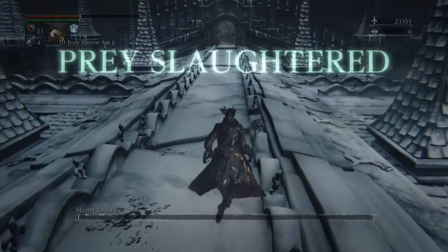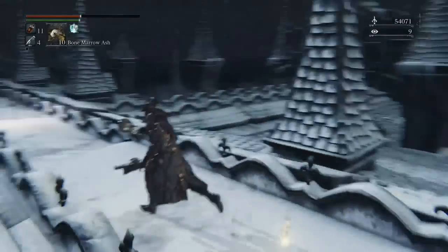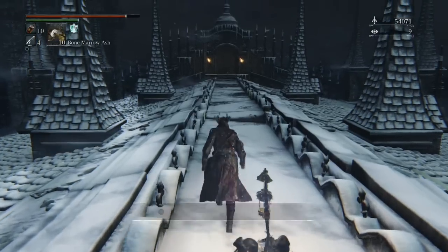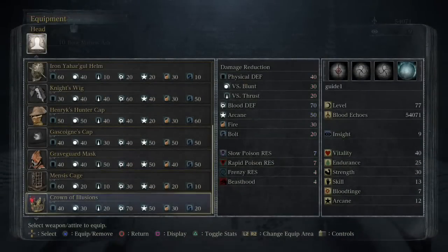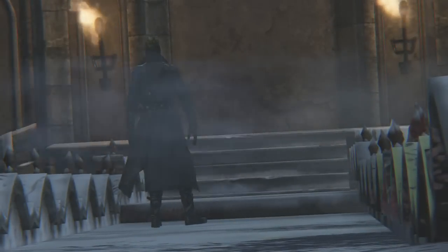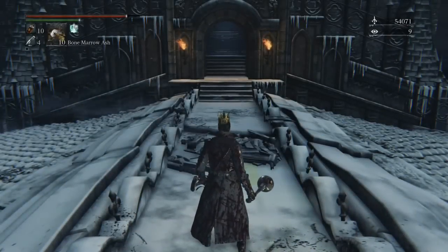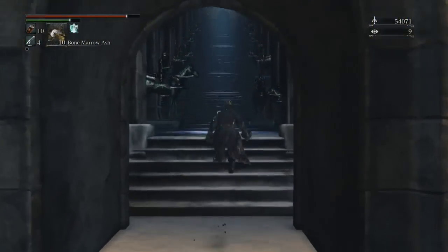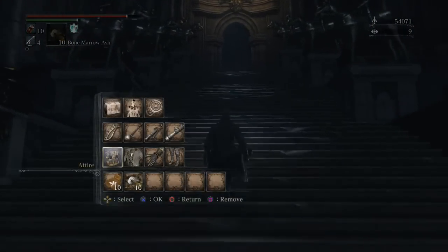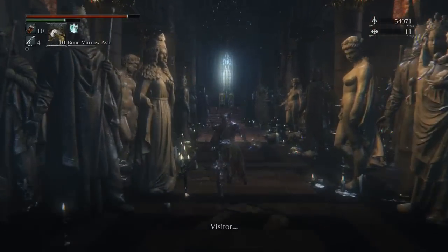If you're leveled well enough, Ligarius shouldn't be too much trouble. Put on the Crown of Illusions that you get from beating Ligarius - it opens up the Vileblood Chamber so you can speak to the Vileblood Queen, join the Covenant, and get the Unopened Summons which we give to Alfred to get the Executioner's Covenant.